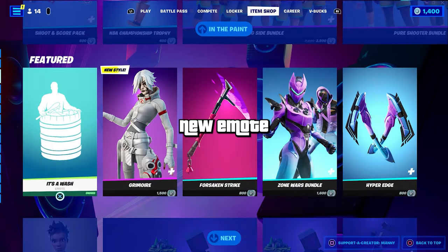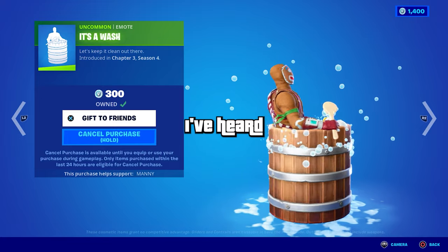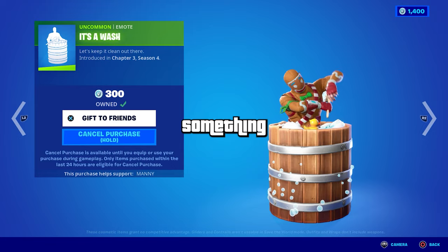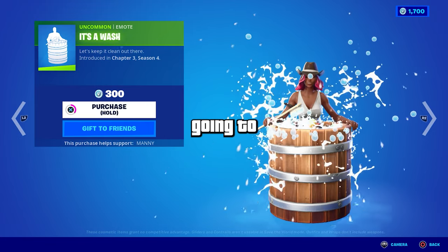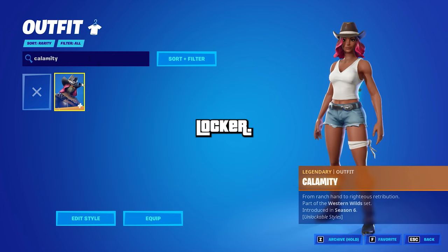Yesterday a brand new emote called 'It's a Wash' got added to the Fortnite item shop. I've heard in some comments that if you use the Calamity skin with it, something very weird happens. So we're actually going to go ahead and buy this emote and equip Calamity from my Fortnite locker.